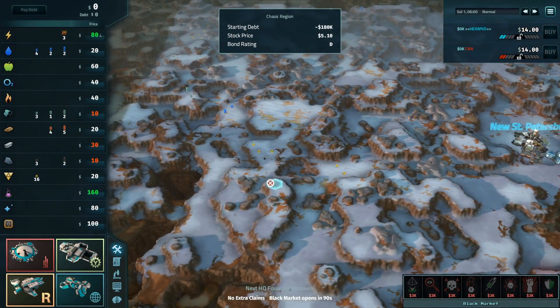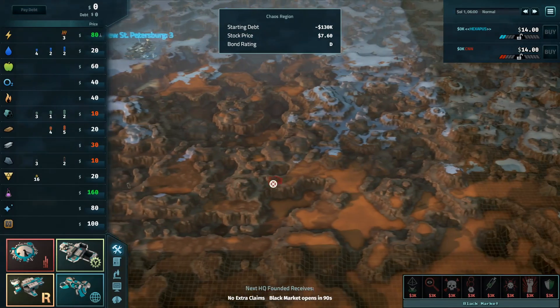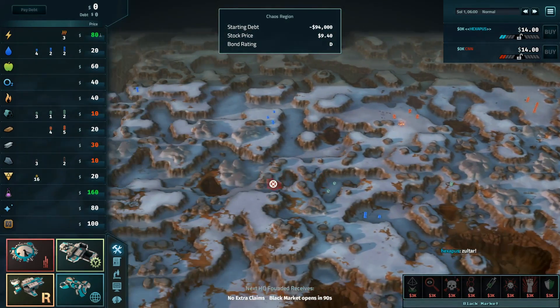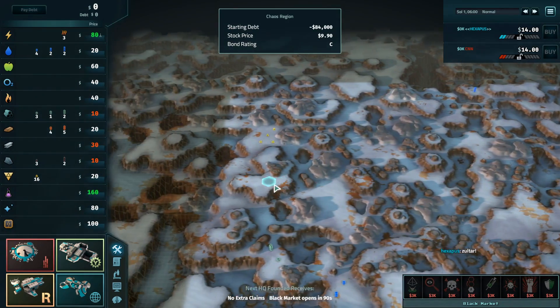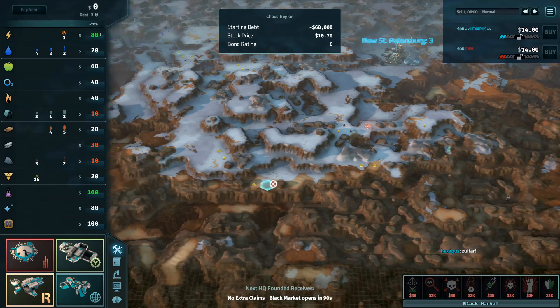Hey, hello everybody, welcome to game 3 in this best-of-3 series between Hexapus and Andreas G, who's currently calling himself CNN. I am Philothanic and joining me today is Blues. Blues, besides an obvious Zoltar map, what else can you tell me about this one?